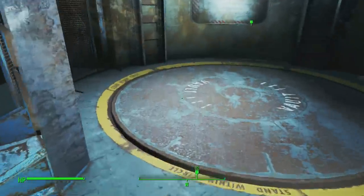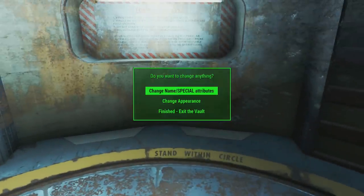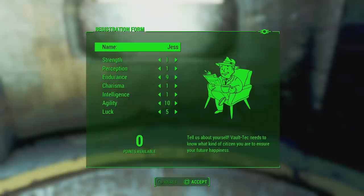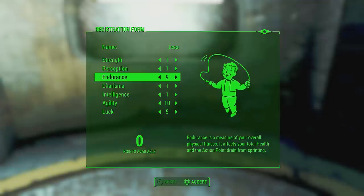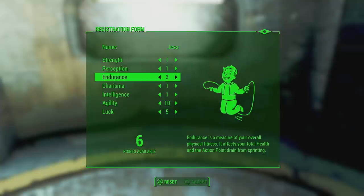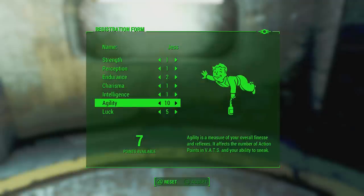I've cut out the vault intro because it's boring. You can take your time with this — I'm going to rush through it, but it probably won't take me more than an hour, while it might take you two to three hours depending on your play style. If you're going to use exploits, don't worry about your SPECIAL stats. The only one you need to worry about is intelligence — make sure it is set to one, that is important.